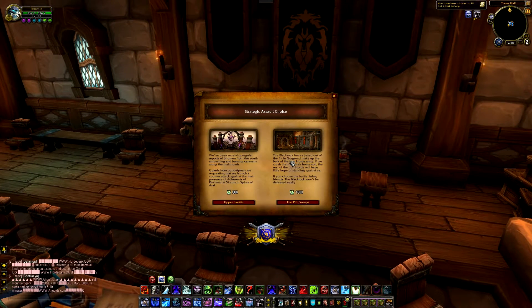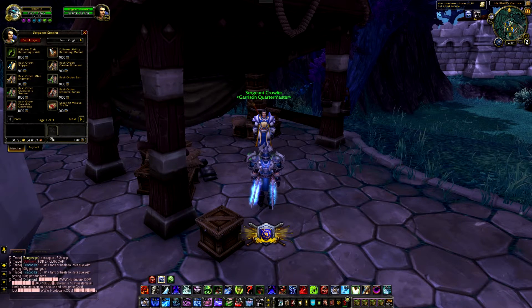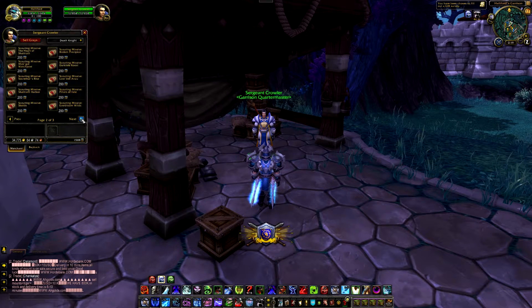Every day you're going to be given the choice between two assault missions, but there is a possibility that you could get repeats. And so, if you're like most people, outside of your garrison, Sergeant Cowler is actually selling the missions individually for 200 garrison resources, and you can buy as many of these as you want.